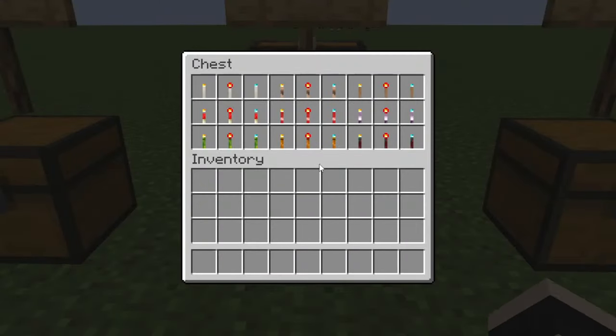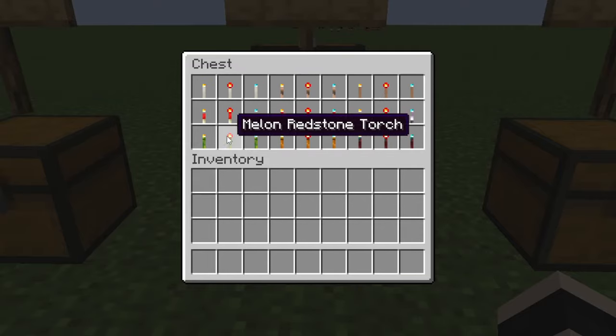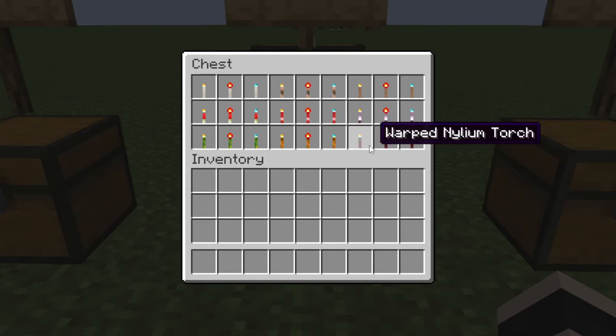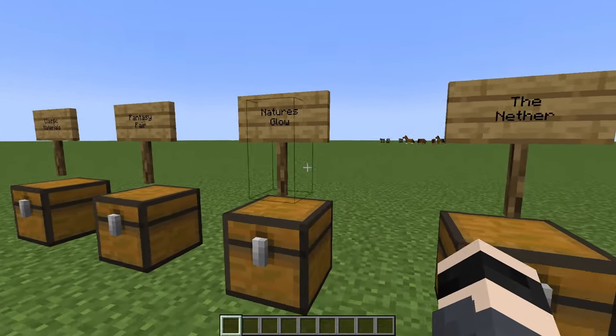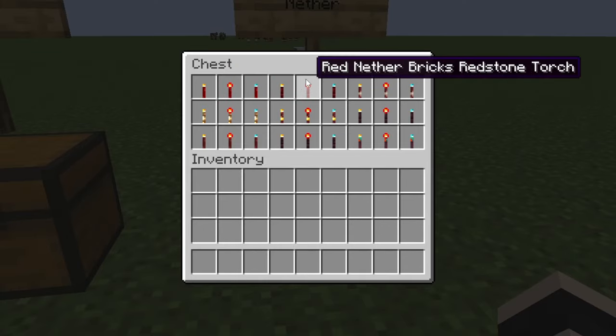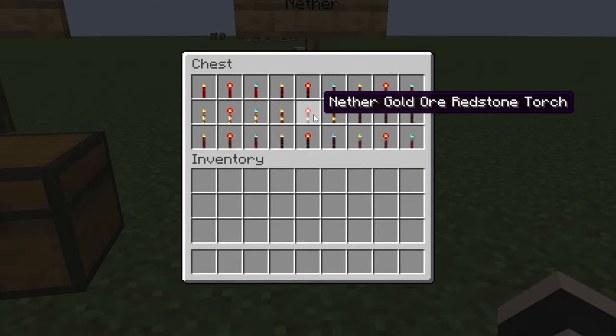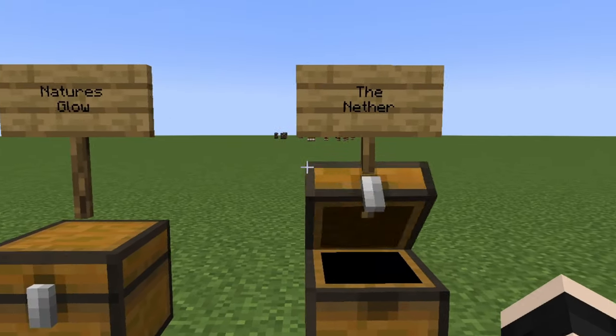In Nature Glow, we have, for example, mushroom stem torches of all kinds, melon torches, pumpkin torches, and warped nylium torches. And in the Nether category, we have nether wart block torches, nether bricks, glowstone, more nether bricks, warped fungus, and redstone torches. Amazing stuff.